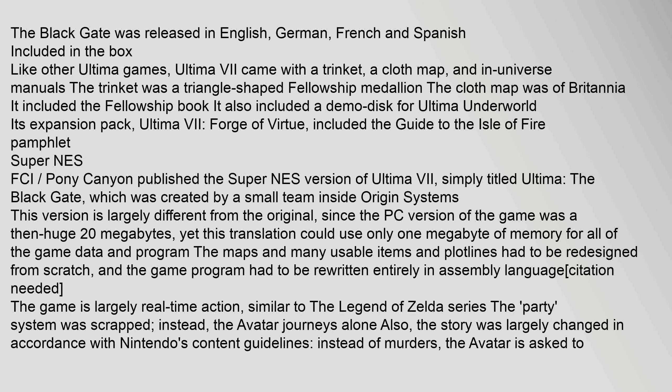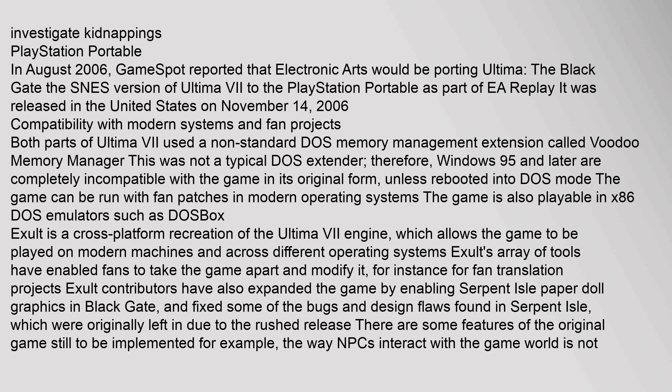In August 2006, GameSpot reported that Electronic Arts would be porting Ultima: The Black Gate — the SNES version of Ultima VII — to the PlayStation Portable as part of EA Replay. It was released in the United States on November 14, 2006.